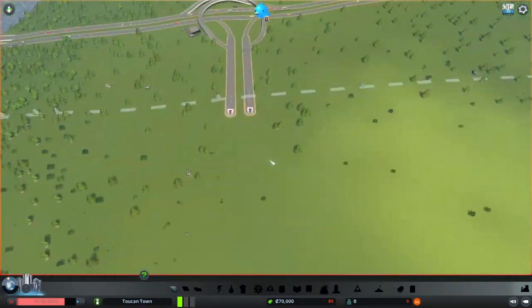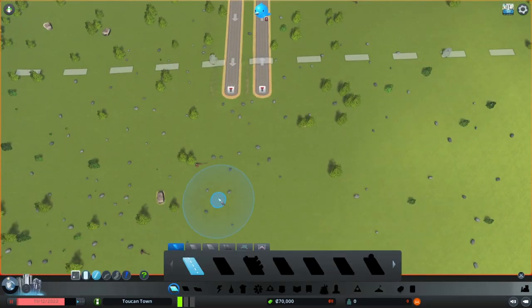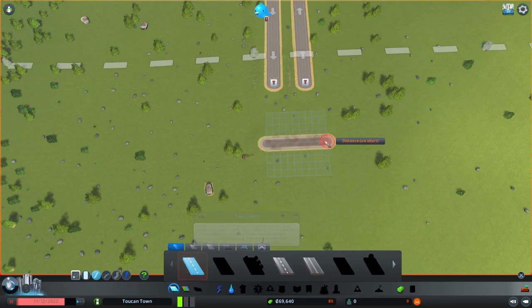Okay, so this is the map. We're gonna connect the highway to a roundabout, because we cannot make a direct road into the city due to traffic flow management. What I want to do is make a road that's centered with the highway.